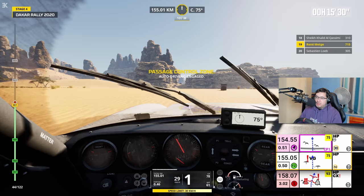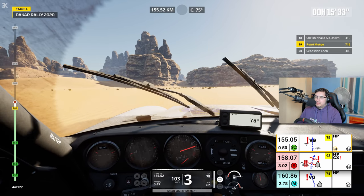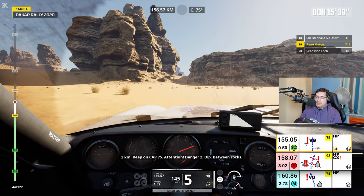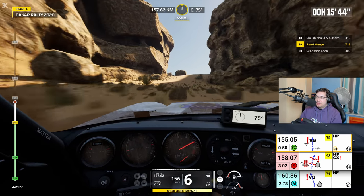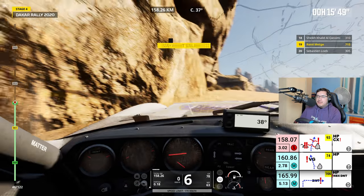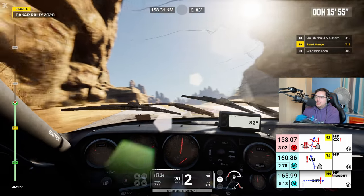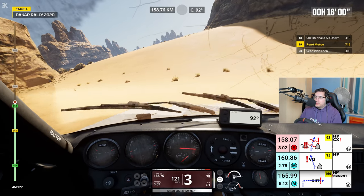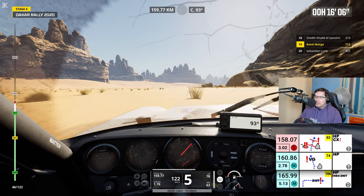It's like in this environment as well — there are canyons, like rock faces. I'm just hoping for more off-track now. As much as I love the cruising on the roads. Cap 93, hors-piste, danger 2, cuvette. Didn't see that till the last minute! Go, go, go. The suspension's damaged now. I'm surprised the tyres weren't burst. They'll take it.